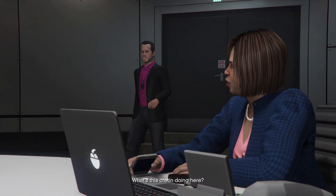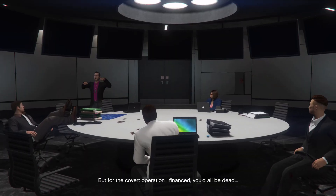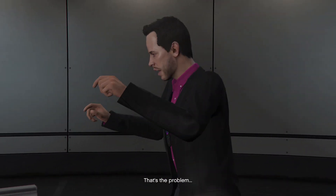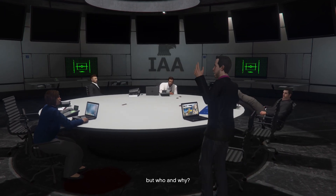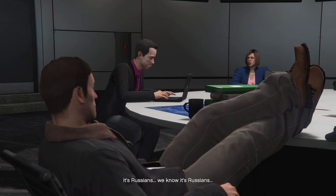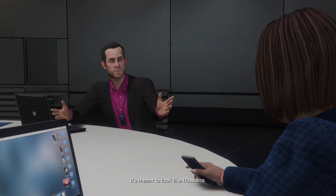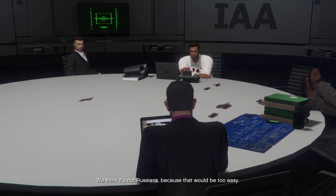What's this cretin doing here? Saving your life once again — but for the covert operation I financed, you'd all be dead and the country would be in the hands of... well, who exactly? That's the problem. This place has more leaks than a thing you dry salad in. But who and why? Can I log on to Clifford here? Sure. It's Russians. We know it's Russians. This attack is one of their signature moves. That's the whole point, Mrs. Rackman — it's meant to look like Russians. We think it's not Russians because that would be too easy.